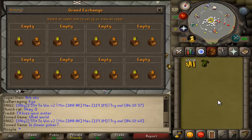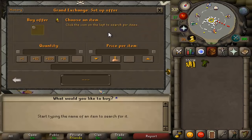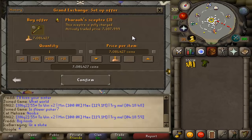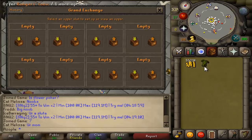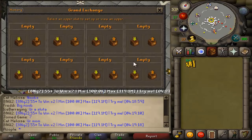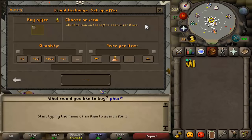So I went to the thieving guide and it says the best way to get from 37 to 45 is to do Pyramid Plunder. And I went to go buy a Pharaohceptor and they're fucking 7 mil. Like, why are they 7 mil? I really don't want to spend this much, but I'm going to sell it back anyways. Back in my day they used to be like 2 mil. I think when I went for 99 thieving on my main account they were like a mil in the first week. But 7 fucking mil for a Pharaohceptor - that's insane.